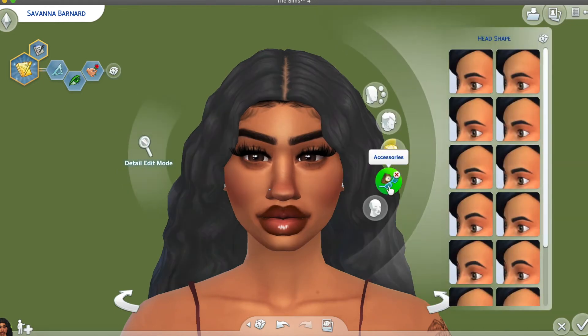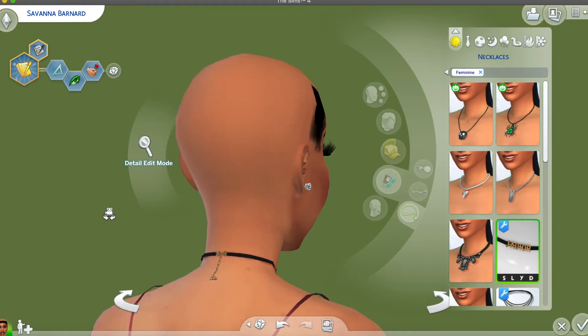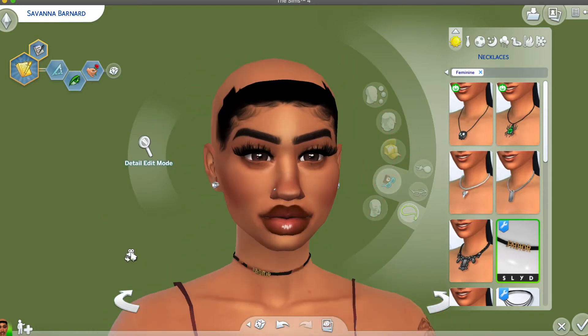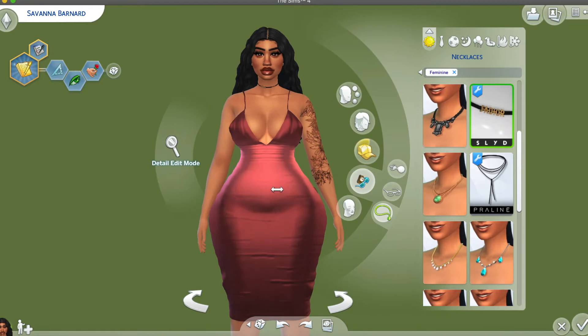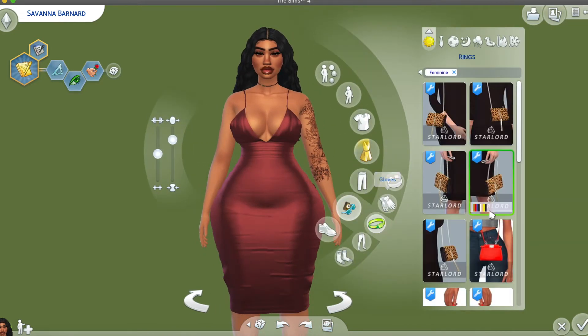The next thing we have is this Dior choker — here's the back and it has the Dior sign in the front. For bigger sims it might clip through, because a lot of necklaces clip through on bigger sims, but you can just leave it or make the sim smaller. It really doesn't matter, it's up to you.